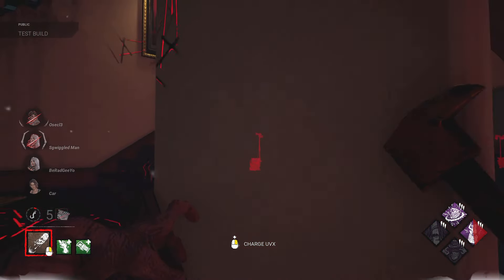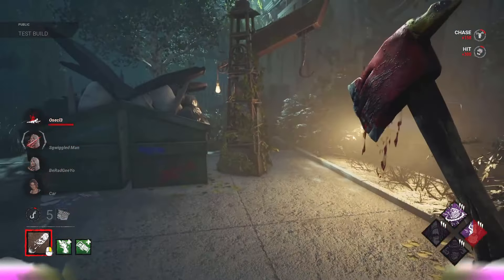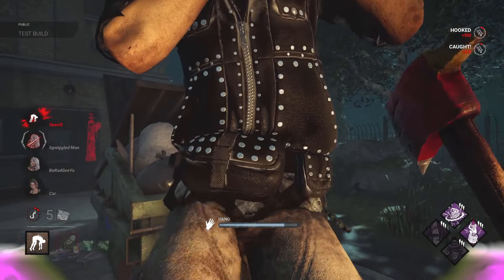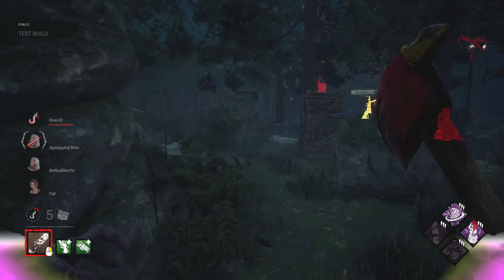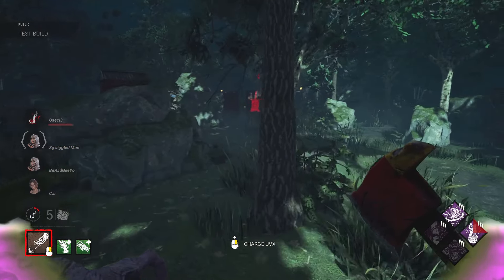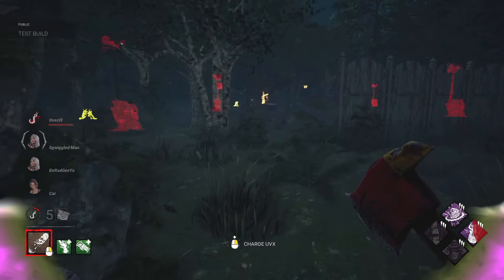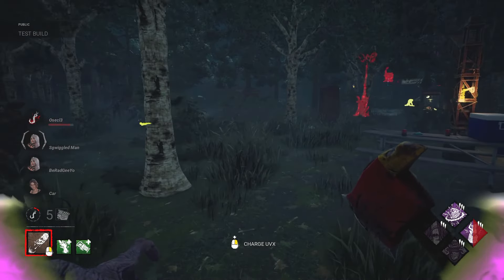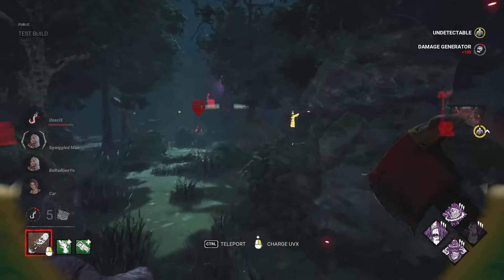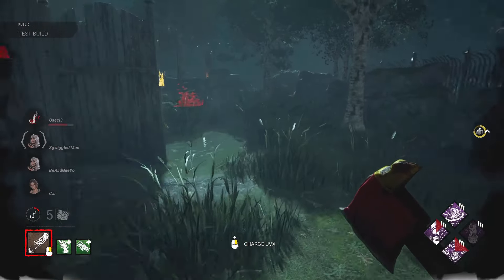We're running Surge — whenever we down a survivor with a basic attack, we're able to get 8% off any gens around our terror radius. We got Pop Goes the Weasel, so if we do want to, we can get 30% off a gen if we kick it. And with the new killer perk, our terror radius will be on that gen. On top of that, Colobrine will turn that gen yellow and let us know if a survivor is working on it if they hit a good skill check. So 30% off, terror radius on that gen — hopefully they don't go back to it, but if they do, we'll get a notification.